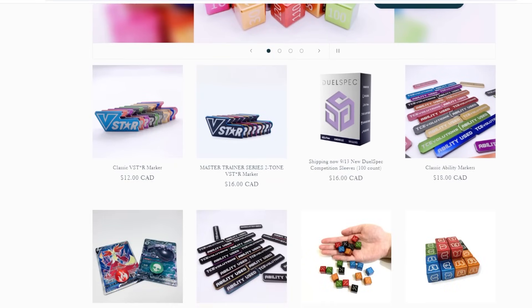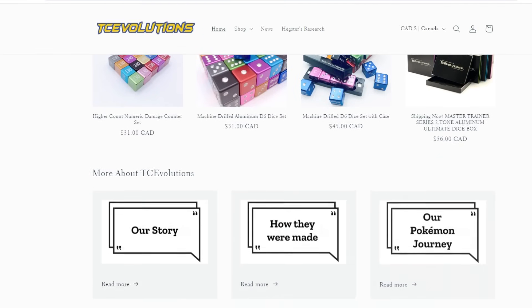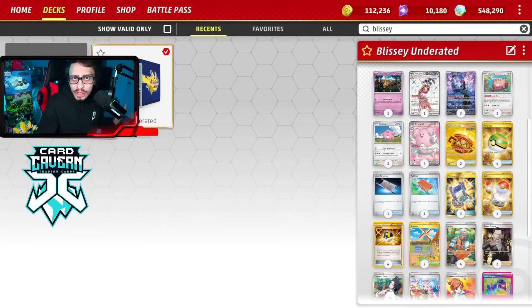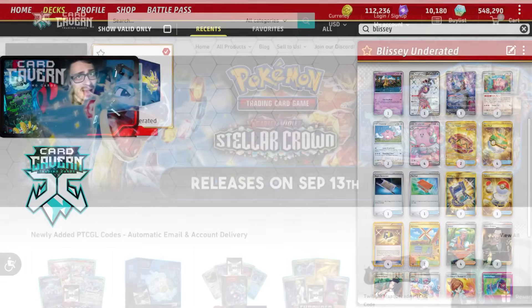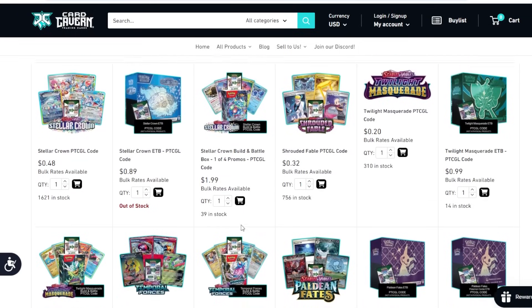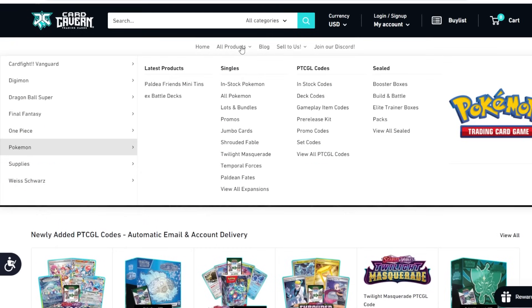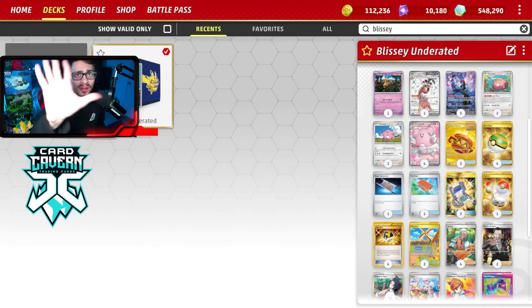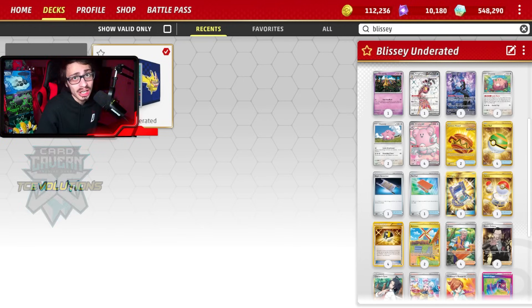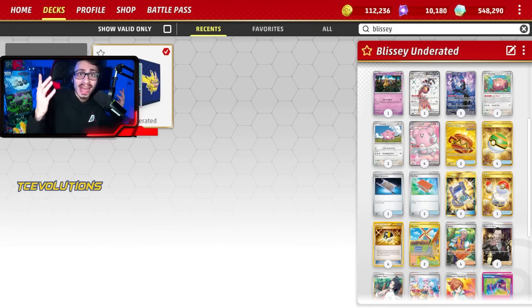Shout out to the sponsors — TC Evolutions. If you're looking to get any of TC Evolutions' awesome products on their website, check them out. Link down below if you want to get some damage counters, ability markers, all that stuff. Use code LDF at checkout to get a discount and support the channel. Also check out Cardcaven for Pokemon TCG Live pack codes — whether you're looking for Stellar Crown codes, older sets, or IRL TCG singles. Use code LDF for a 5-10% discount. Also check out the second channel down below — I just looked at every single deck that got Day 2 at Louisville Regional.